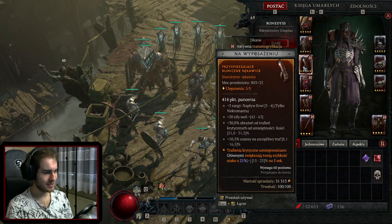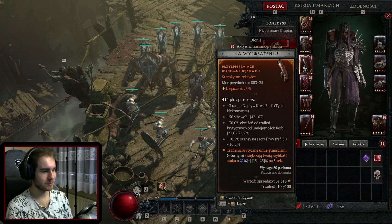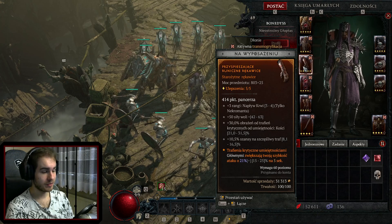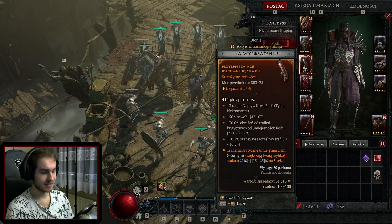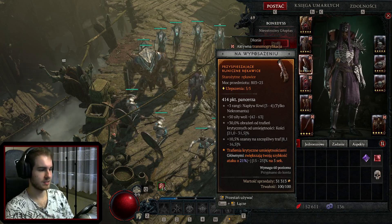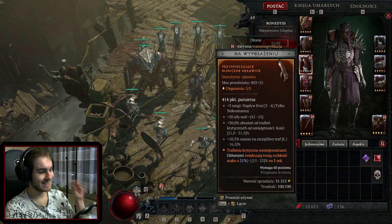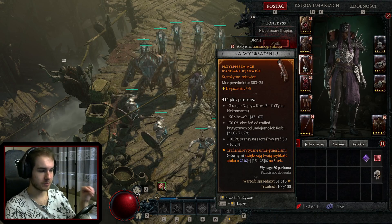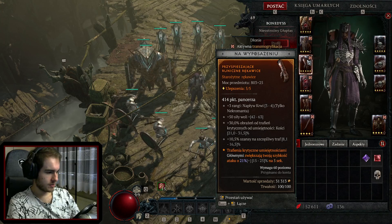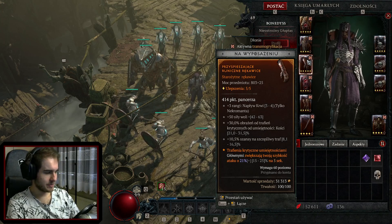Gloves - these are actually fairly nice, though the bone skill damage doesn't fit of course. What we want here is: crit chance, lucky hit chance, Blood Surge, and intelligence instead of willpower. So ideally: Blood Surge, intelligence, lucky hit, crit chance. We don't want this power here. In this slot we want a bonus to skeleton mages or warriors, depending on what we have in the helmet. We don't want attack speed or crit chance on this power.